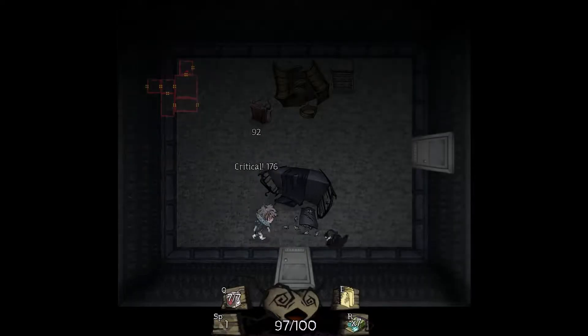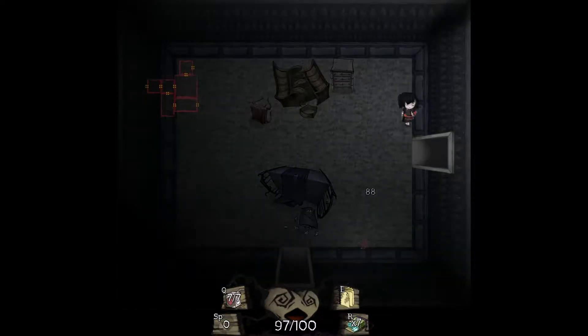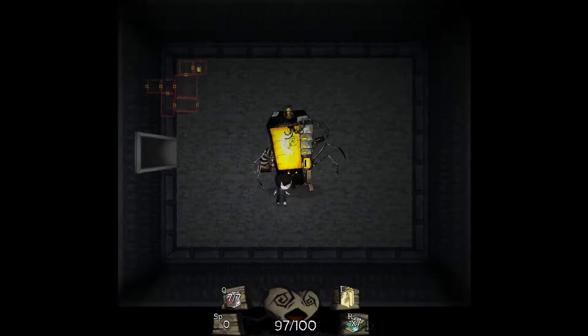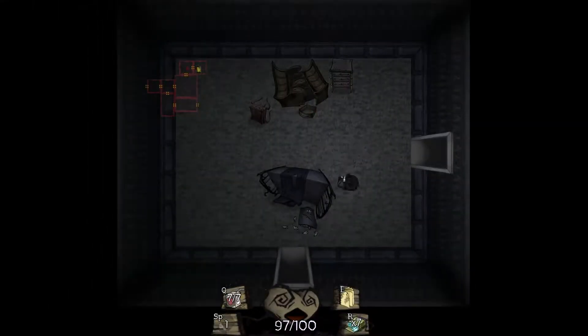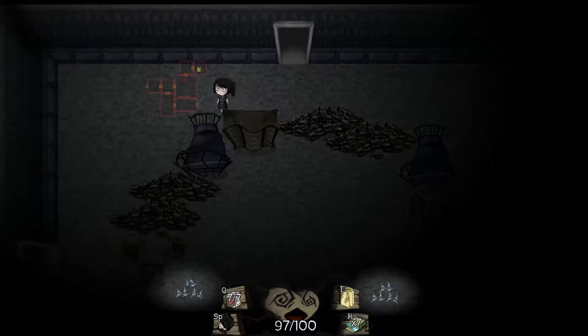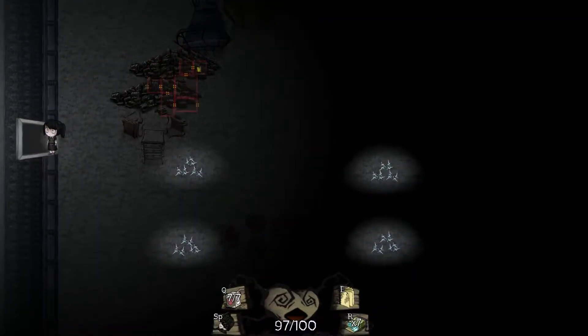This kid wants us, she's so into us. We've got our vending machine but we can't buy anything at it. Edgewood Hall Pass: 100% dodge on first attack every room. I would love that - that's a free hit at the start of every room. But we're going to need 14 more tokens.